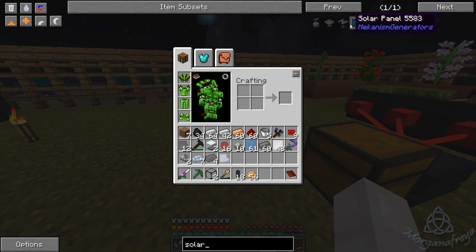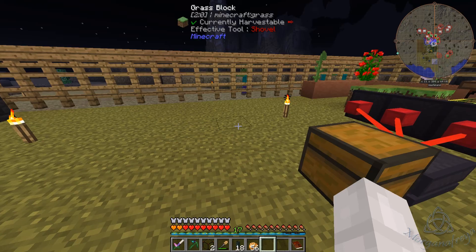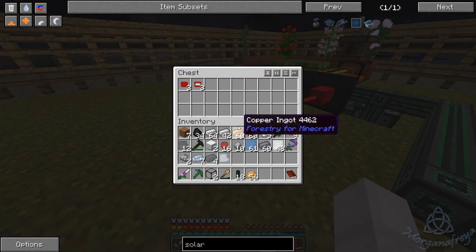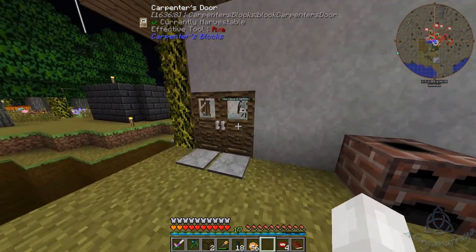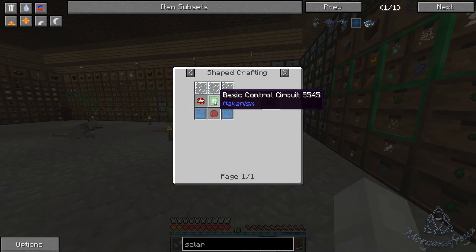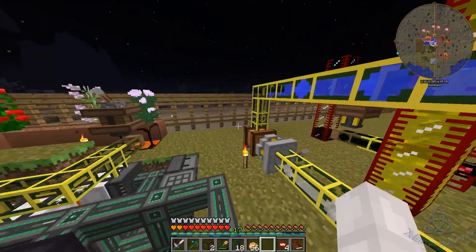Solar - yeah, we need six of these. I think we have everything else except for those chipsets. Come on, at least give me one more really quick. There it is! All right, we'll get two of them done, I think. Osmium plates - oh, I don't have that done, darn it. But we do have a bunch of these made.